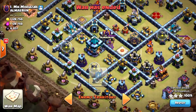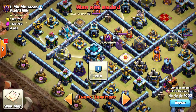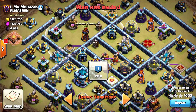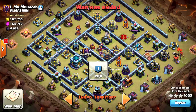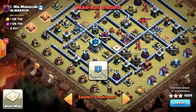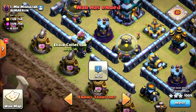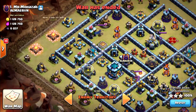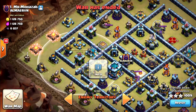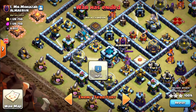Then the sui. In this base I like to sui the town hall. You can sui the scattershot, royal champion, and maybe even the inferno tower, which leaves a nice path for the lalo. This archer tower is nice against the elixir collector, so if you use two loons you will take down the archer tower and elixir collector. You can funnel easily on the top side so your heroes will have no problem going to the town hall, scattershot, and the royal champion.